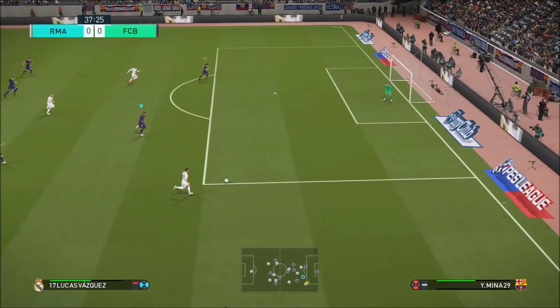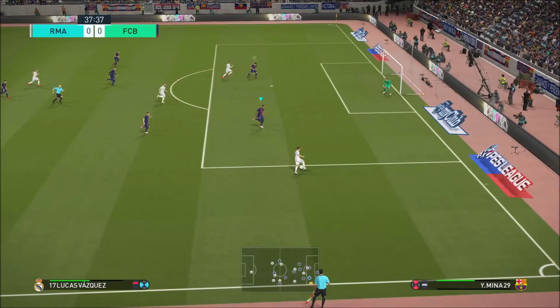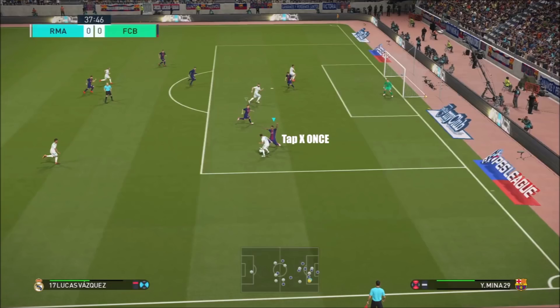Notice my positioning right here — I'm not fully committing to going out to meet Lucas Vazquez, because I've still got Benzema charging into the box. If he wants to shoot from here, I'm more than happy for him to try. It's about getting that fine balance of going to the ball carrier but also being mindful of other attackers in the box. It's more important to just back off, wait until they cut inside, and then go and meet them. Look at the distance between Mina and Lucas Vazquez — what I'm doing here is just tapping X once. Don't double tap, because you can give away a penalty and it's a slower, longer animation that can leave you exposed. Just get close enough and tap X once and it will stick at his foot — there's a chance you might knock the ball away.